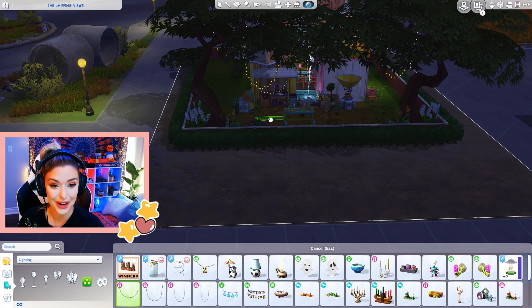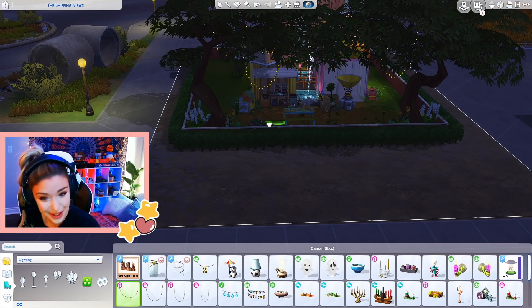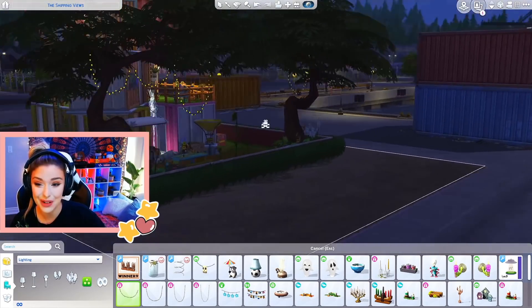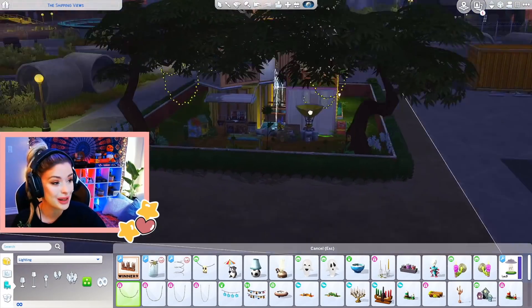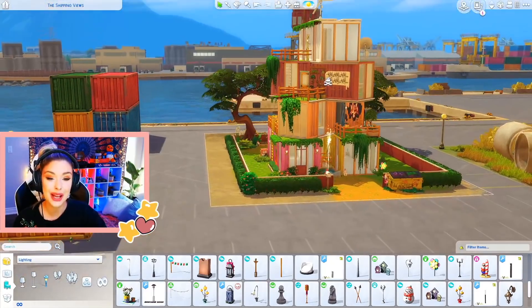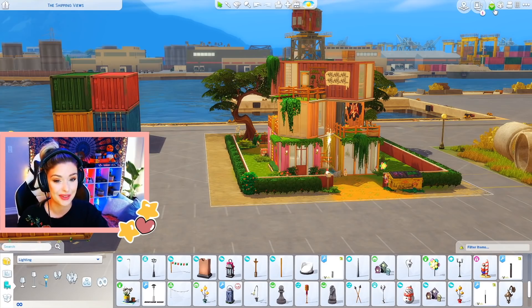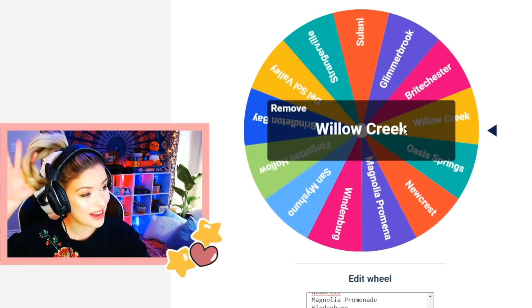I'm raising up these fairy lights into the trees. Not my idea — I've been doing a lot of build tours lately on stream and I've seen you guys do this, and it looks super cool hanging from these trees. I just love that look. Let's go spin for the first shipping container. We have five of them. Spinning for the first shipping container — what do we get?